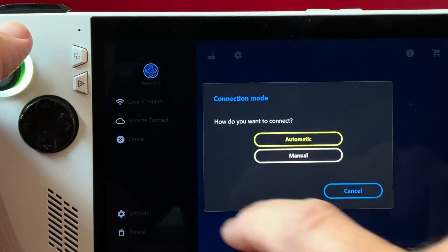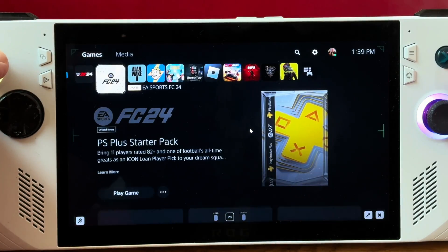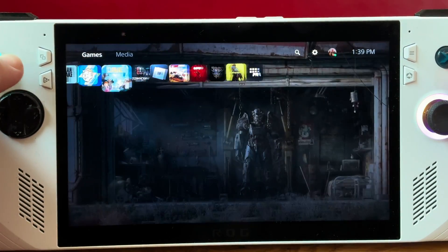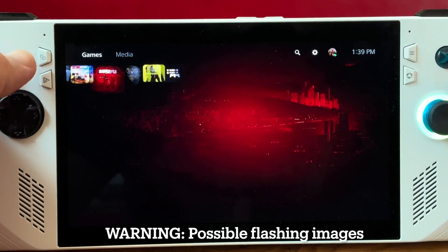In the PS Play app I clicked on Remote Play, then Automatic. It took just a moment and it worked. Navigating the menu seemed fine, and we'll now do some gameplay tests — just a quick warning that there may be some upcoming flashing images.